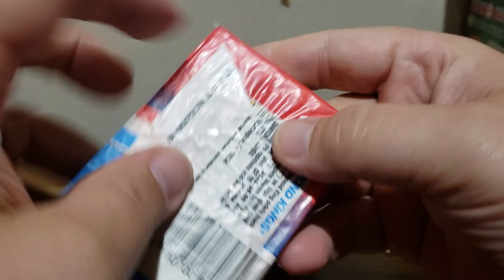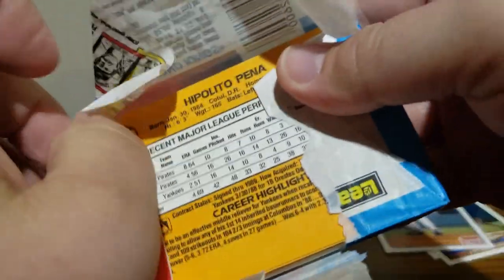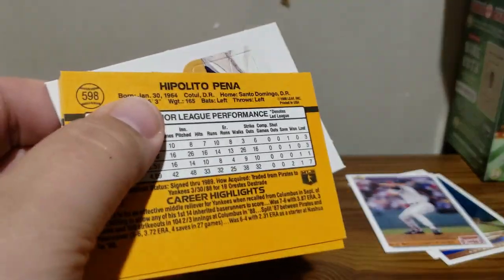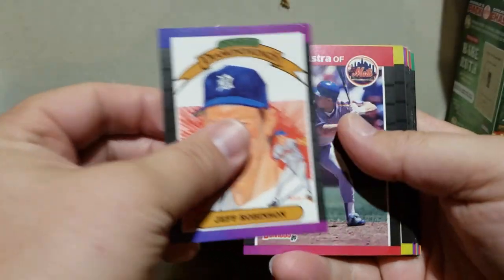89 Donruss - if we can pull the Griffey rookie out of this one, preferably the Gem Mint 10 version. Little puzzle pieces - I'm putting together some puzzles eventually, you guys gotta get all of them separated. We got a Jeff Robinson Diamond King.